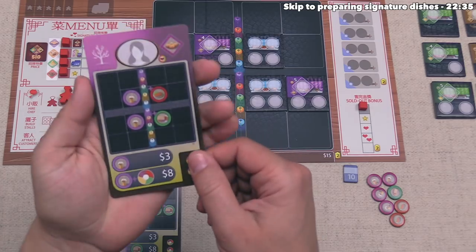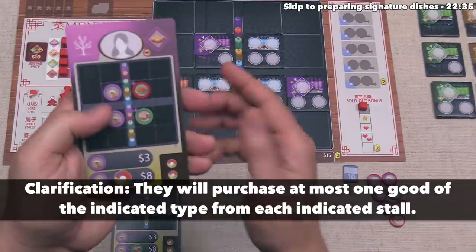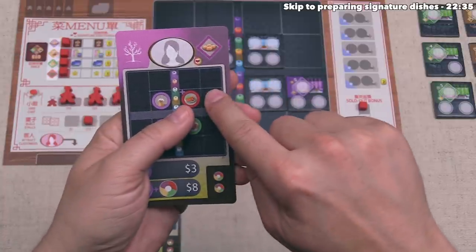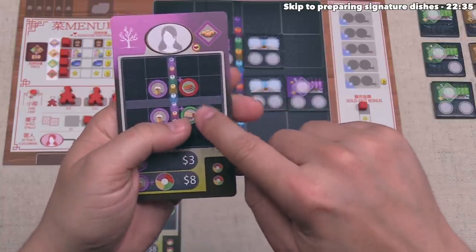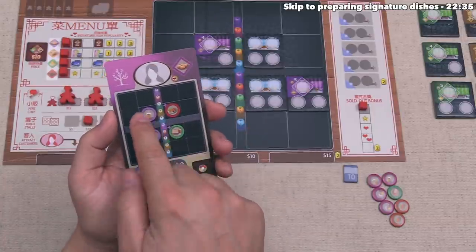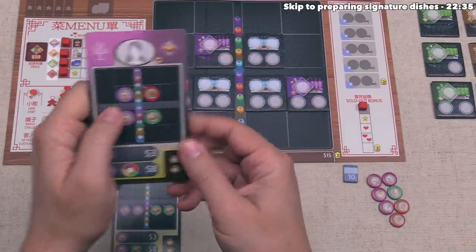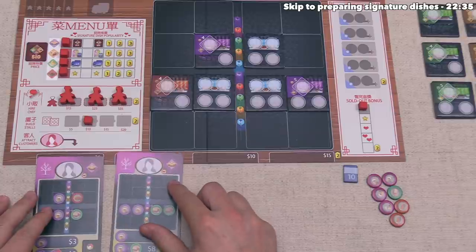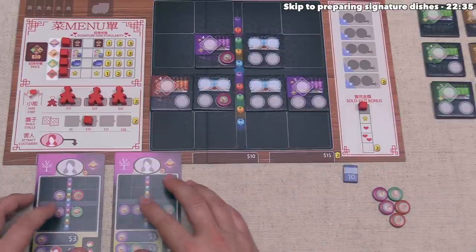This customer wants to buy bubble tea in this location and that location, and you'll notice these little plus signs — that says they will also buy a sausage as long as they've purchased bubble tea; those have to be a pair. Similarly, they will buy a chicken steak if they purchased bubble tea to go with it. You could sell just bubble tea, but you would not be able to sell sausage or chicken steak without also selling bubble tea. So we should place bubble teas onto the spots where each customer can buy as much as possible.